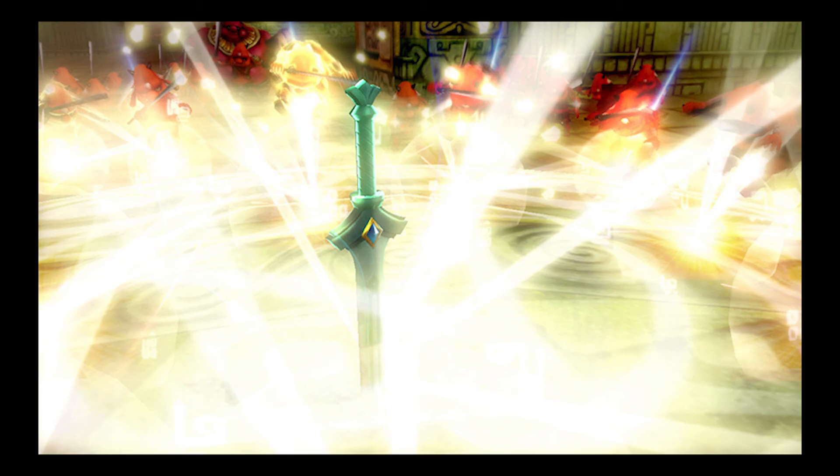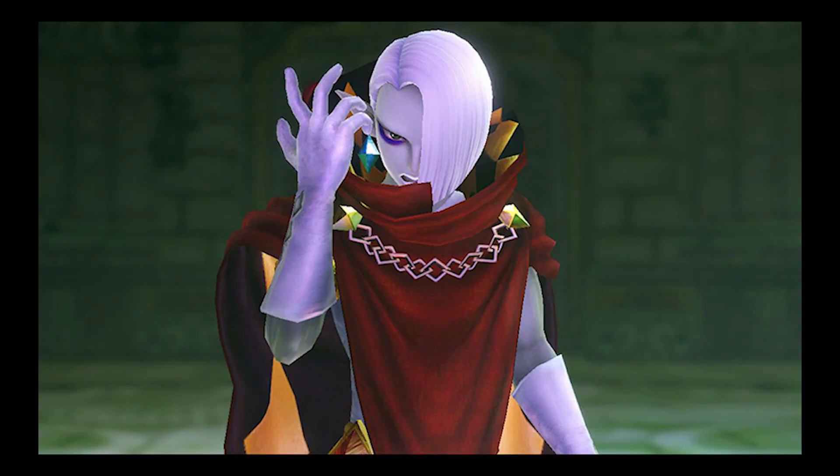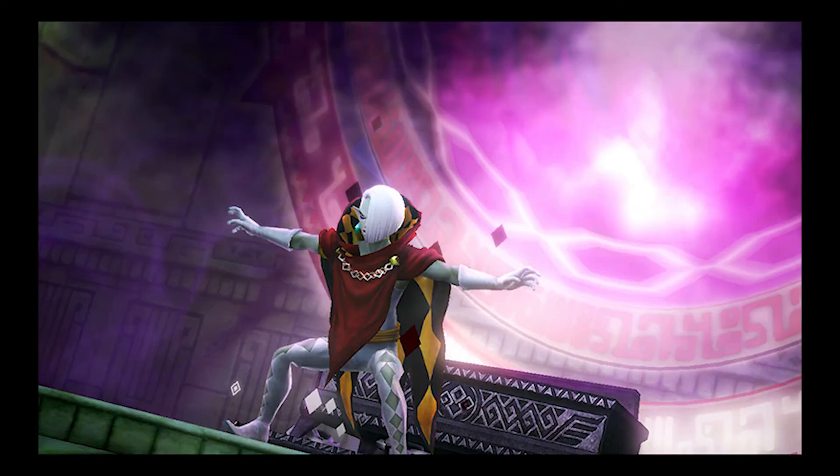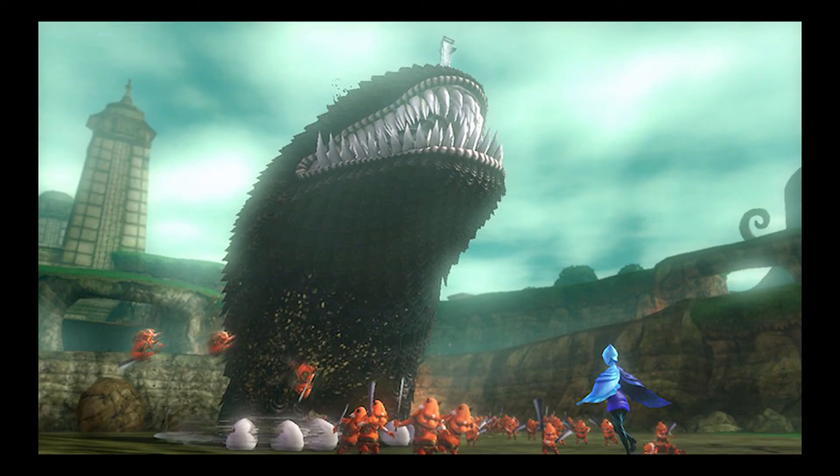Out of villains from Skyward Sword, we have Ghirahim, who has his own sword and possibly his Crazy Dance based on the images we've seen. There's also the Imprisoned, who doesn't seem to have his other forms — not the one with the arms or the one with the halo. You can only see the Imprisoned in his first form. Keep in mind you fight him three times in Skyward Sword.